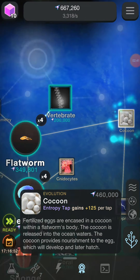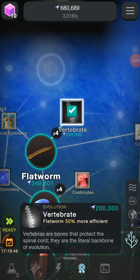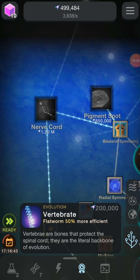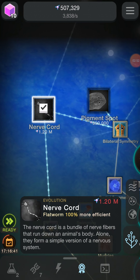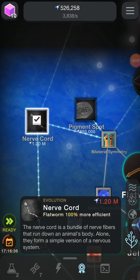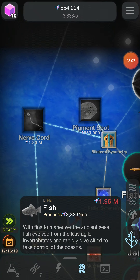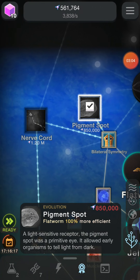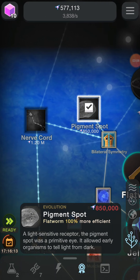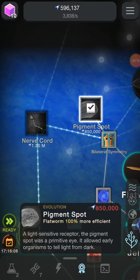More money per tap. Vertebrae: bones that protect the spinal cord. Nerve cord: a bundle of nerve fibers that run down an animal's body, forming a simple version of a nervous system. I apologize for the screaming. Pigment spot: a light-sensitive receptor. It was a primitive eye — it allowed early organisms to tell light from dark. Neat.